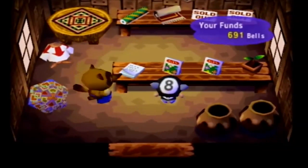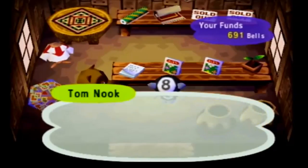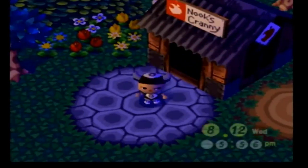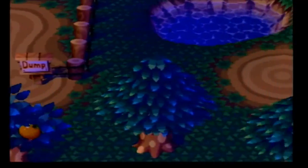I got a job from Astrid, the kangaroo lady. She's like a weird circus kangaroo. I have to plant flowers around her house because that's what she wants me to do. Hopefully she'll pay me or reward me with a piece of furniture, clothing, anything really.